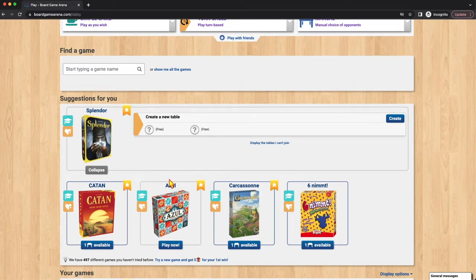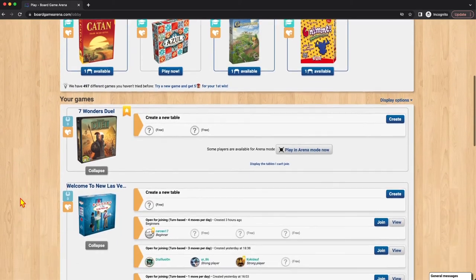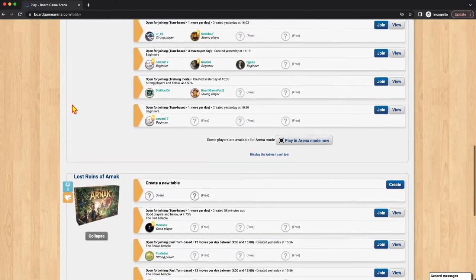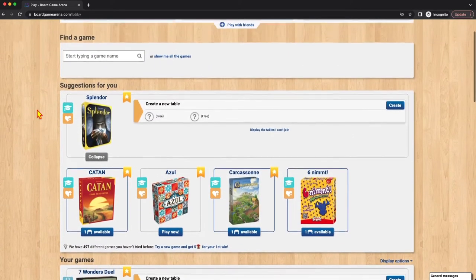What you see now are recommendations. I can join any game that has a table available. We see there's an available table in Catan, one for Carcassonne, and one for Six Nimmt. These are just recommendations — there are actually a ton of games. You have 497 different games you haven't tried before, so we could keep scrolling down. You may not see these recommendations; it basically depends on what you've clicked on already.